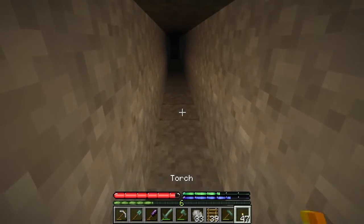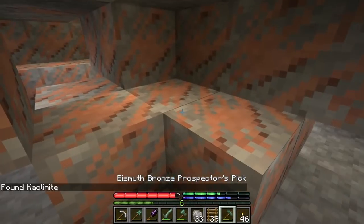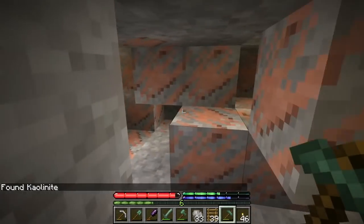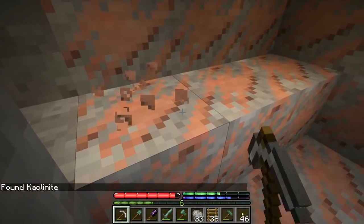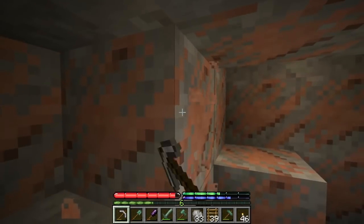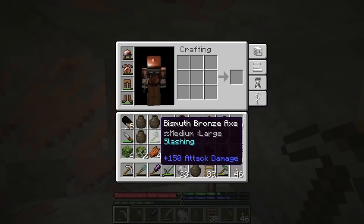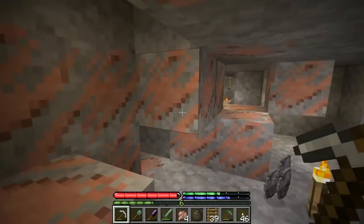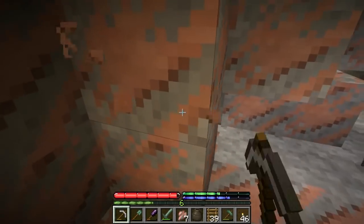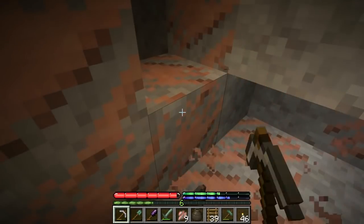Okay, so I dug down and I located it. It is right over here — Kaolinite. I should actually look up how to say some of these things. Anyway, I'm going to grab a bunch of this stuff. This is very important stuff. We need it to make black steel, I believe — the next tier of metal — and general metalworking is going to be easier thanks to finding this stuff.